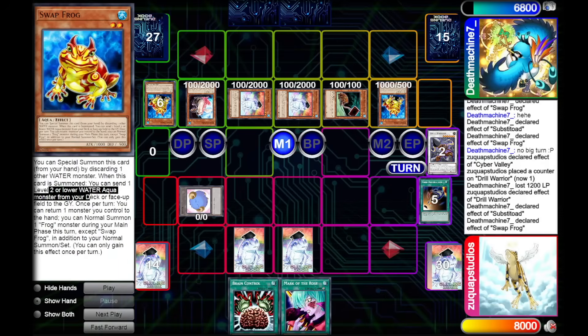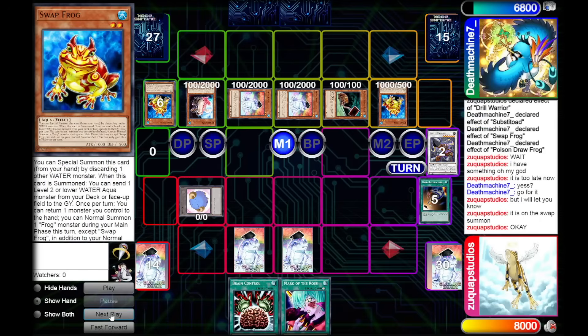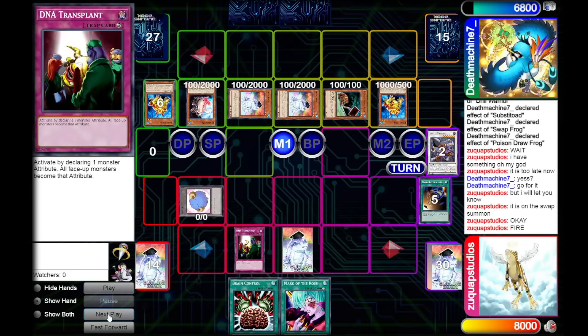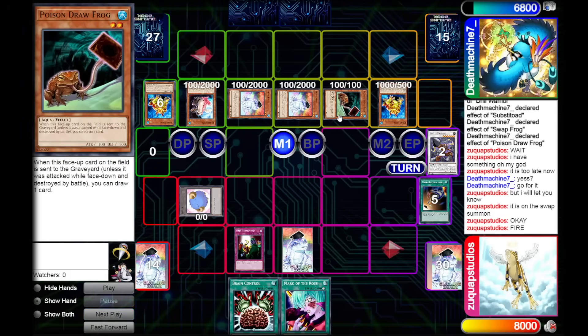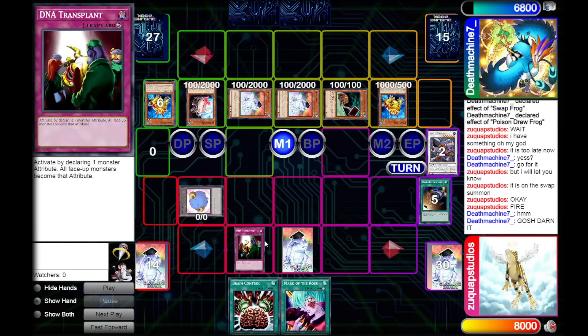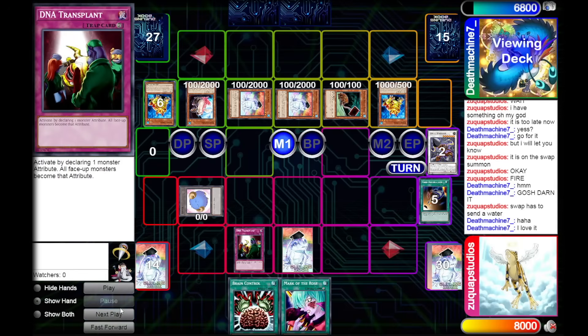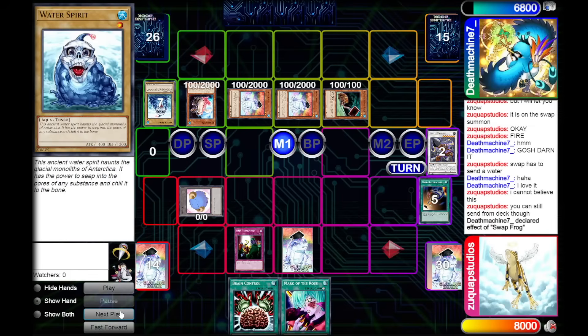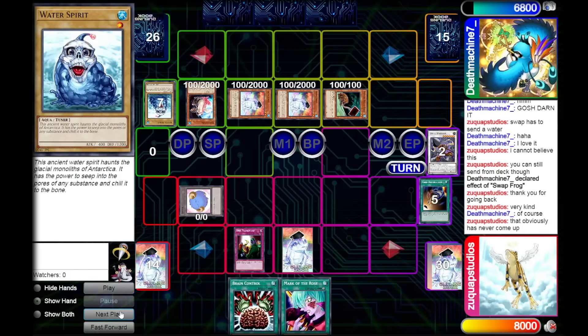Swapfrog has to send a level 2 or lower Water Aqua monster from deck or face-up field to the graveyard. I use DNA Transplant, call Fire — and my opponent cannot send their Poison Drawfrog to the graveyard because it is now a Fire Aqua monster! I cannot believe DNA Transplant actually did something that affected a game of Yu-Gi-Oh! He still gets to send a Water from his deck — he sends Water Spirit. My opponent's deck is just completely unhinged. He uses Swapfrog to return itself, then passes the turn.